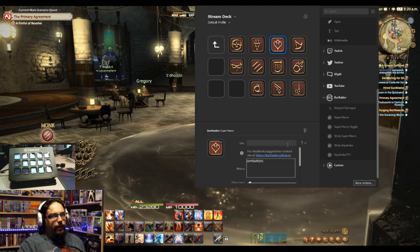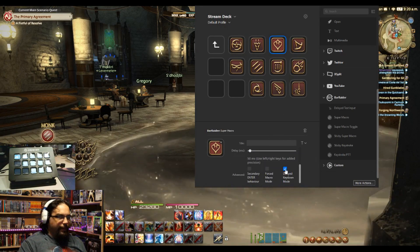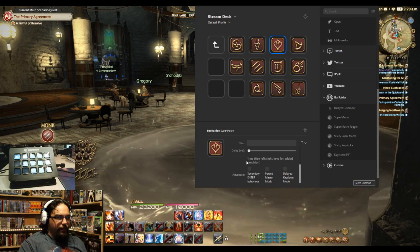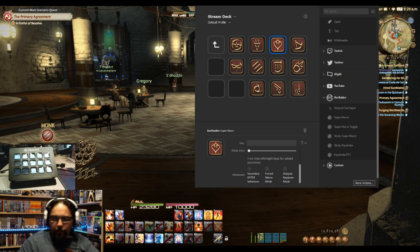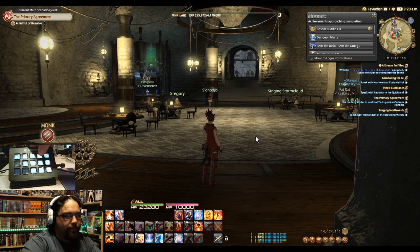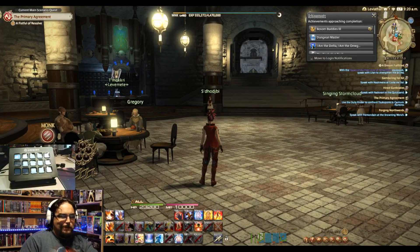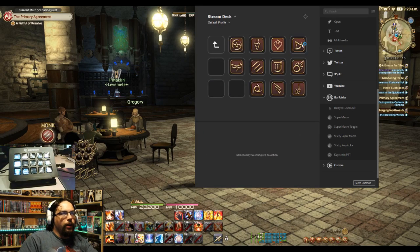For example, the Dancer one is set to Control, Alt, and R. If I don't use the delayed keydown mode — where it has no delay — whenever I go back to the game and I hit the button for Dancer, my character goes off running across the screen.